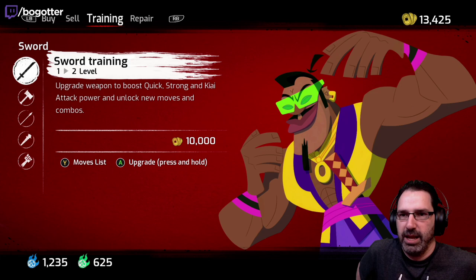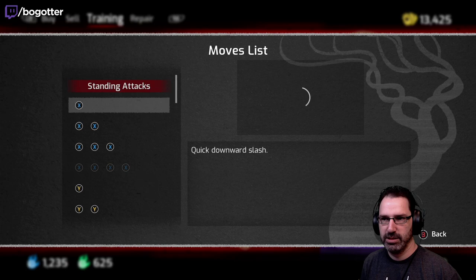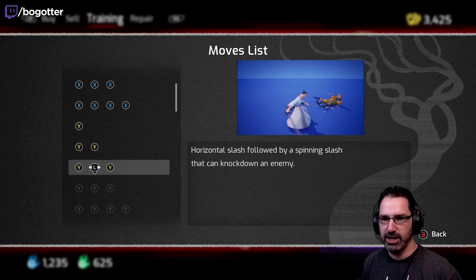Let's do sword. Sword seems good because it can't break. Moves list. Sword level two. So X, X, X, lots of Y's. What's this? Horizontal slash followed by spinning slash — this can knock down an enemy. Oh, there's lots of moves.